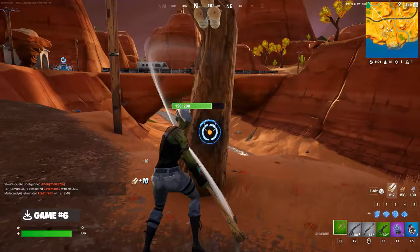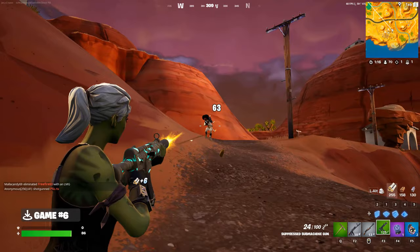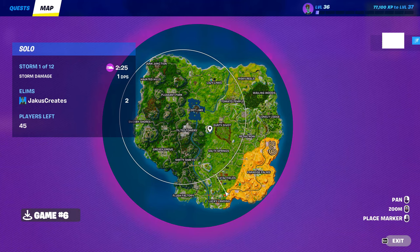Game 6, I was innocently farming mats when this Dr. Sloan emerged. That was a difficult fight. Westworld is quite far out, so you can expect some pretty fast storms. This means passing by Fatal Fields, which usually isn't a big deal, but this man had buggy bombs.